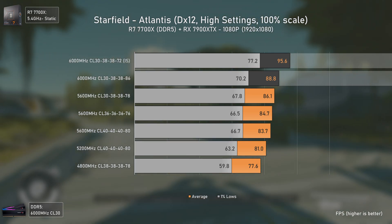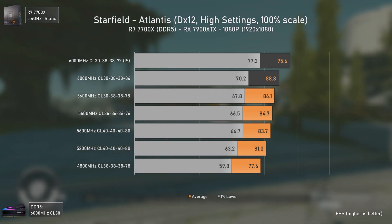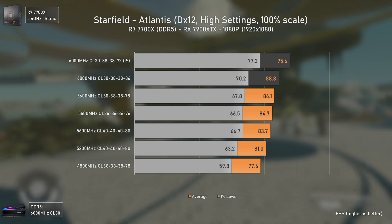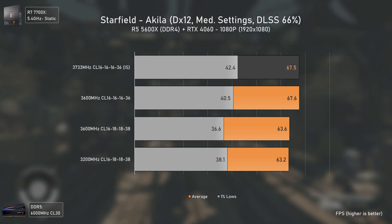What this means is that if you're in a CPU-bottlenecked scenario in this game, getting a better RAM kit or tweaking your current one may deliver over 10 FPS increase. When running at lower frame rates like 60, 70, or 80 FPS, those 10 to 15 extra frames will definitely make gameplay much smoother. For those who feel this only applies to high-end setups, I also tested the Ryzen 5 5600X with an RTX 4060 at 1080p medium settings with the DLSS 3.5 mod running at 66% resolution scale — essentially quality settings.